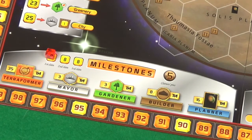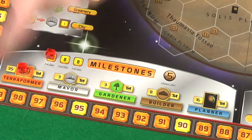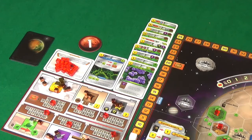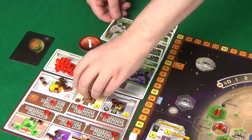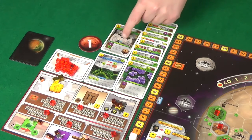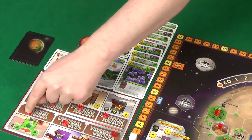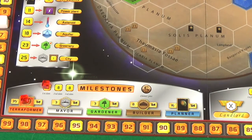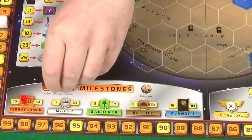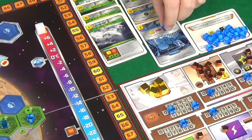Pixel's first action is claiming a milestone, costing eight. The milestone she's claiming is terraformer because she has over 35 terraforming rating. Her second action is to use steel and five mega credits to build a soil factory, reducing her energy production by one and increasing her plant production by one. I'm not going to let her buy up all the points — I'm going to claim the gardener because I have three greenery tiles under my control.